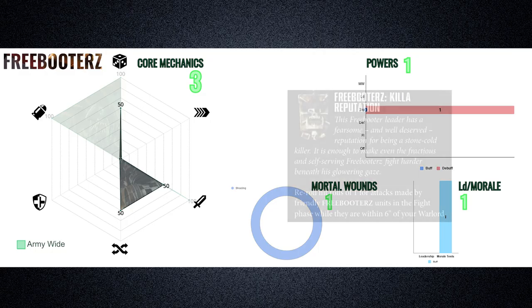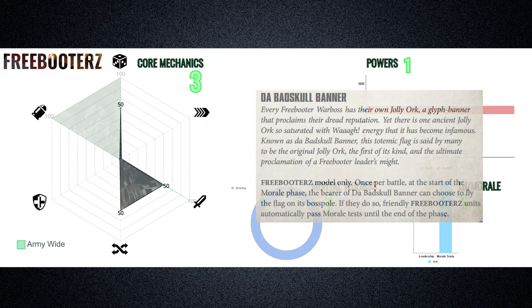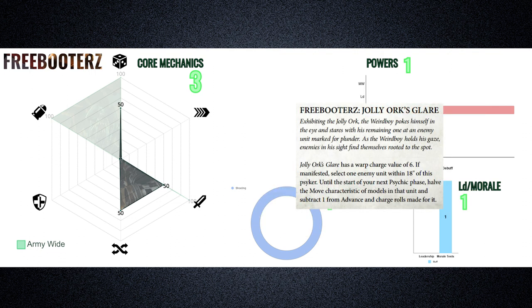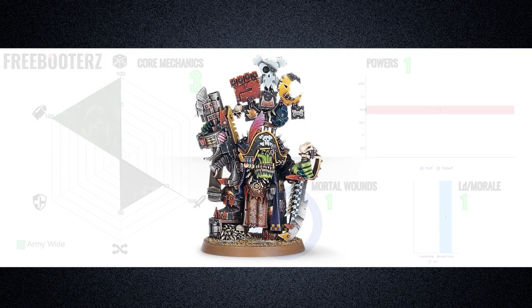On the backend, the Freebooters' Warlord trait, Killa Reputation, gives the Bearer an aura allowing units to reroll hit rolls of 1 in melee. Their Relic, the Bad Skull Banner, can be used once per battle in the morale phase to allow all Freebooter units to auto-pass their morale tests. Their Stratagem, Killcruiser Broadside, allows you to deal mortal wounds in a radius — orbital bombardment style — at D3 positions on the battlefield. Their Psychic Power, Jolly Orc's Glare, debuffs an enemy unit, halving their move characteristic and subtracting 1 from their advance and charge rolls. As a boon, the Freebooters have access to Captain Badruk, a named Flash Gits HQ option. His ranged weapon, Da Ripper, is effectively a heavy 3-shot plasma gun with base damage 2 that can be supercharged to 3 damage, and Flash Gits units near him can reroll hit rolls of 1 in the shooting phase.